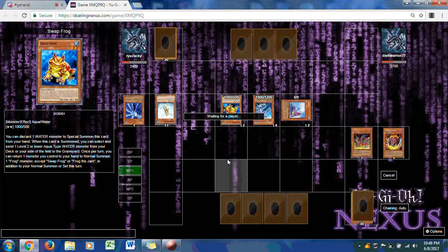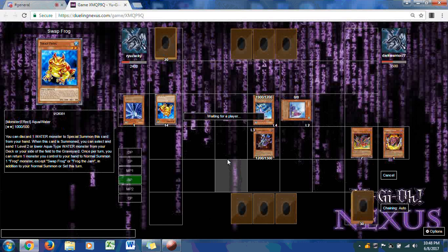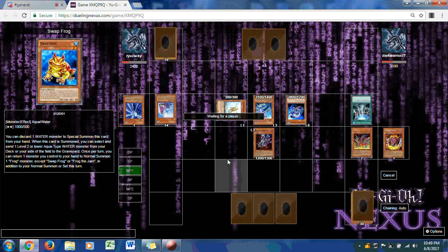Ryuzaki needs this draw. He has four cards in hand and seven in the grave. He summons Howling Insect and attacks Swamp Frog — Dark Warrior is down to 3500. As long as he gets destroyed by battle, there's an opportunity here. Legendary Ocean is thrown down, and the direct attack comes in from Warrior of Atlantis, taking out 900. Ryuzaki is down to 1500, but Howling Insect's ability activates and brings out Pitch Hopper.